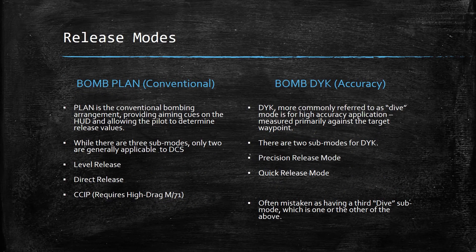Next up is Bomb Plan — a conventional bombing arrangement. If you think about World War Two bombers, you get the picture. It provides aiming cues on the HUD and allows the pilot to determine the release point. You'll see targeting information in your HUD and you will determine when to release the munitions. There are three sub-modes, but only two are generally applicable to DCS: level release, direct release, and CCIP — continuously computed impact point — which does require the high-drag M71.